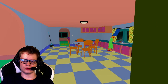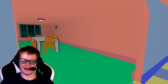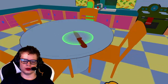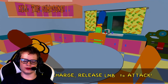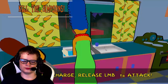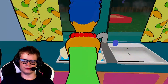It makes like a really loud noise. There's a knife on the kitchen table and she's right there. Okay, there's a knife right there. Hold the left mouse button to charge, release to attack — kill the Simpsons.